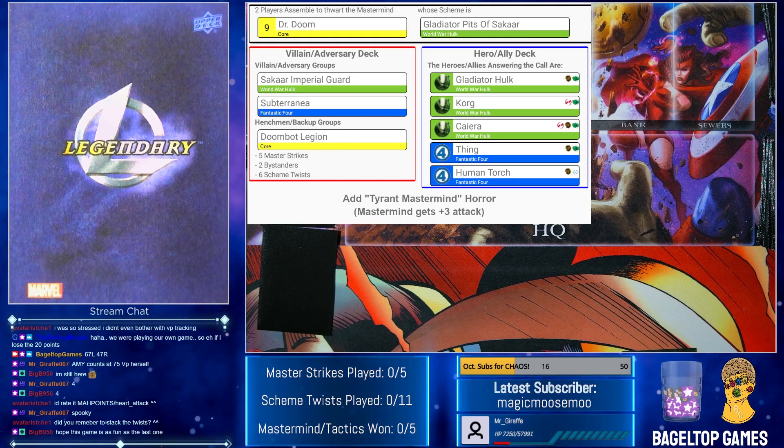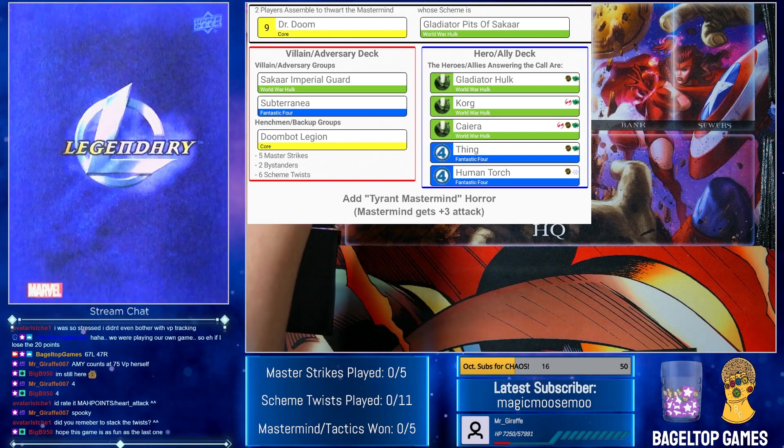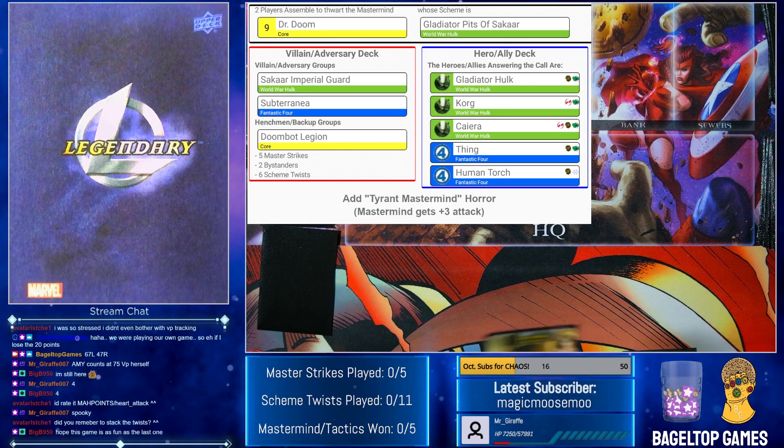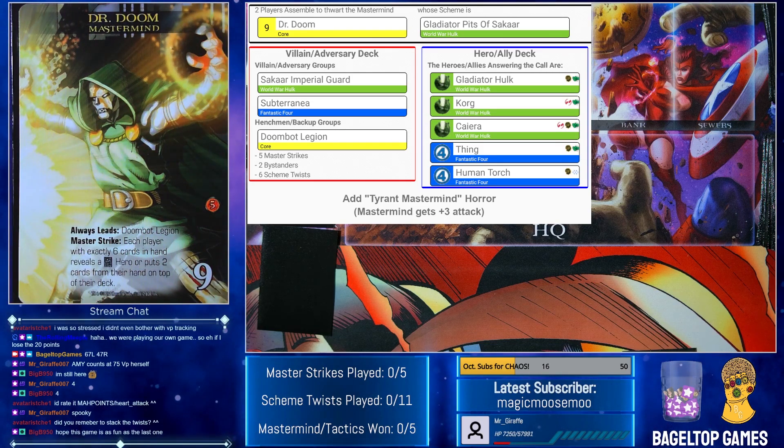So somehow Thing and Human Torch ended up on Sakaar, and Dr. Doom is running the games, trying to take over Sakaar — a la Secret Wars — and the Warbound are stepping in to stop him. I'm excited for this one too. Let me upload it and then we'll be good to go. So, Dr. Doom — that's the tactic. Where's this mastermind card? Here we are. There he is. Always leads to Doombot Legion. Master Strike: each player with exactly six cards in hand reveals... Let me do the prediction real quick while I go over this.